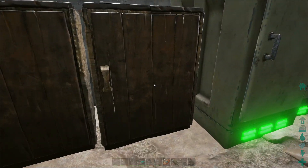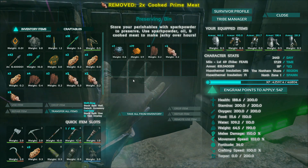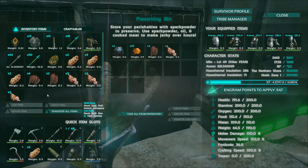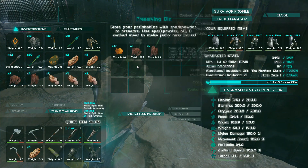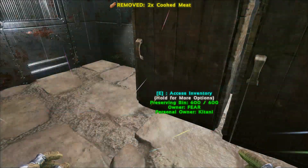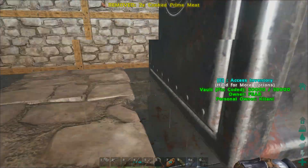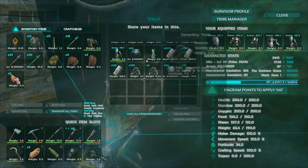Looking in the preserving bin — we need to put some prime in there. I like to put about two in there. You use three spark powder for each meat, and you can put each type in there and they'll all go at the same time. We'll add a couple more. The more bins you have, the more you can make. We don't have any oil in here, which is not cool.